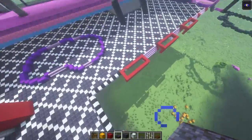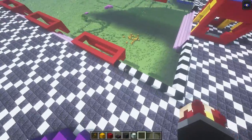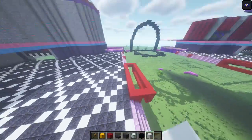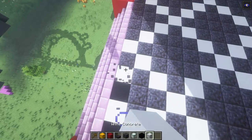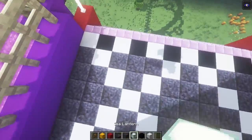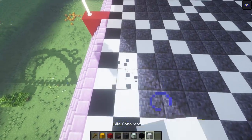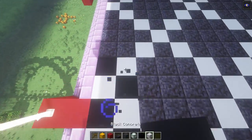Before we do that, one spot we did miss — just in case you finished the floor, we're gonna need our black and white concrete again. All along just this side and the other side is a pattern of black and white concrete going along the whole edge. It is also two rows — so it's gonna end up being two rows of a checkered pattern, just like this.